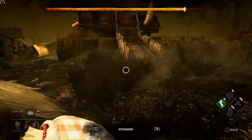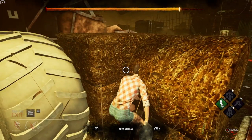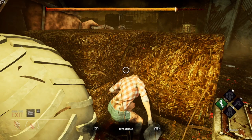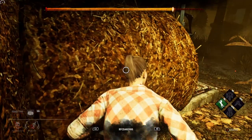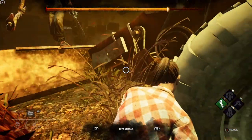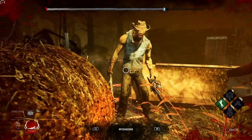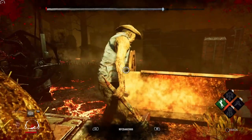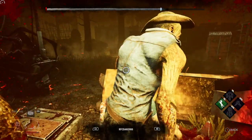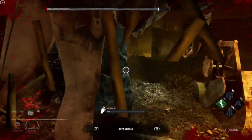Now this unfortunate player has found the hatch and it is in a random place, which is why I wanted to show you this clip - they can be all over the place. I've seen them in the corners of maps before, behind trees. This one is under a light which really doesn't help, and the killer is not feeling much mercy today. You can try and beg, but it doesn't always work, and in this case it certainly doesn't.